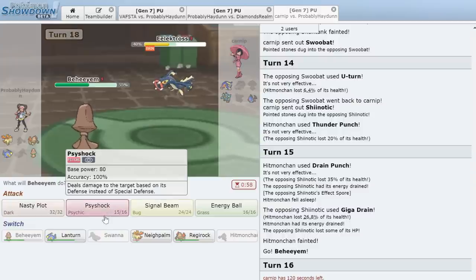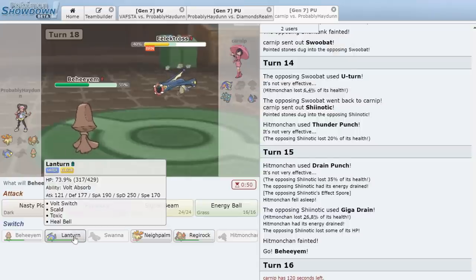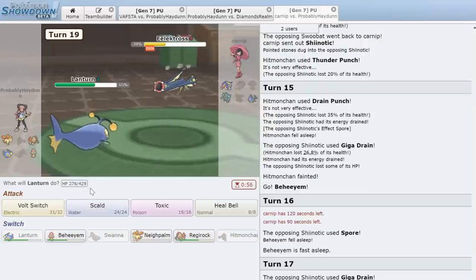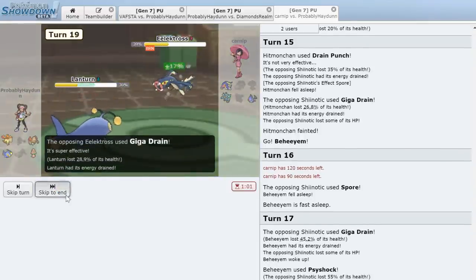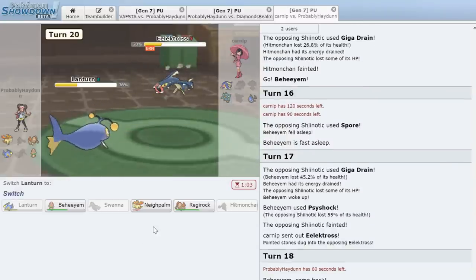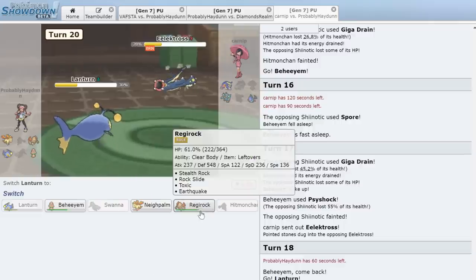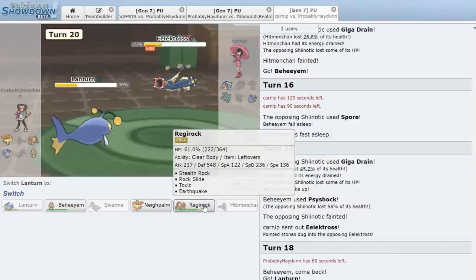We switch into Lanturn for potential Volt Absorb — he Knock Offs again. We go for Scald but it does basically nothing because Electivire is probably running Assault Vest. We go for Volt Switch and he Giga Drains us. That Volt Switch was probably a mistake. If we go Regirock he'd just Giga Drain and heal. We switch into Beheeyem — he Giga Drains again.